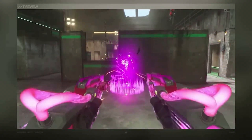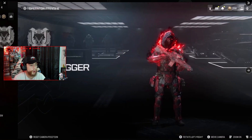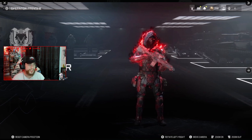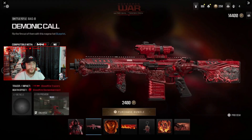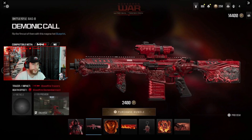The next bundle is the Horseman of War ultra skin tracer pack. This is the first ultra rarity skin in Modern Warfare 3 and Warzone. It's got red lightning fire effects, and being an ultra skin the skin is reactive — the more kills you get, the more it glows. It also includes a blueprint called the Demonic Call for the Bass B.